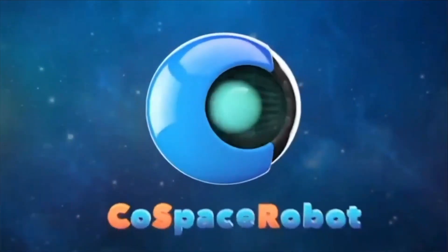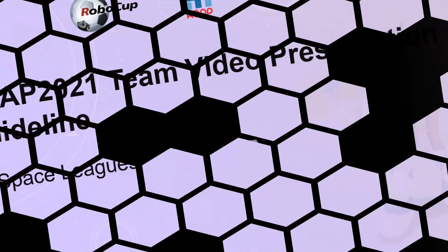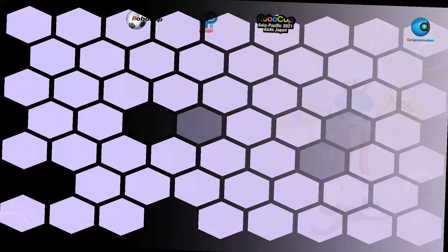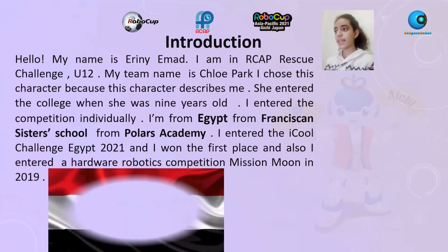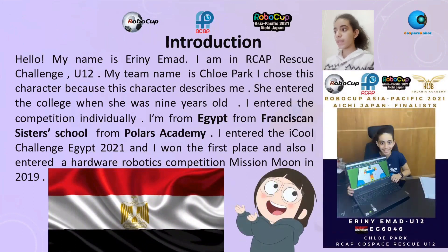Hello, my name is Irina Ahmed. I am in RKP Rescue Challenge U12. My team name is Chloe Pork. I chose this character because it describes me — she entered college when she was 9 years old. I entered the competition individually. I am from Egypt, from France's Ancestors School, Flamporel's Academy. I entered the College Challenge Egypt 2021 and won first place. I also entered a hardware robotics competition, Mission Moon, in 2019.